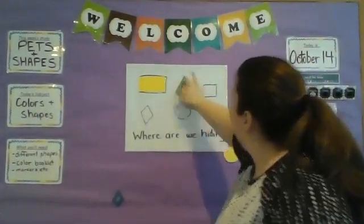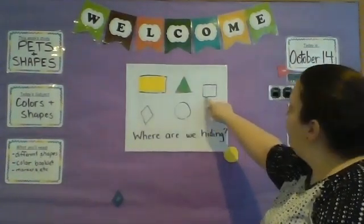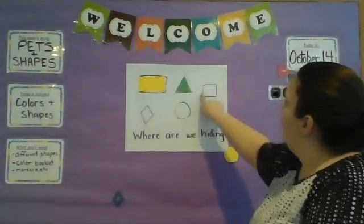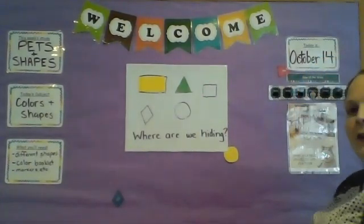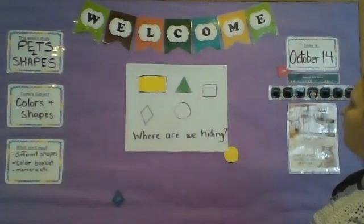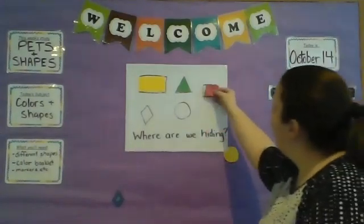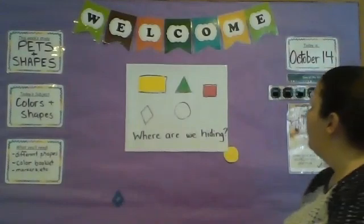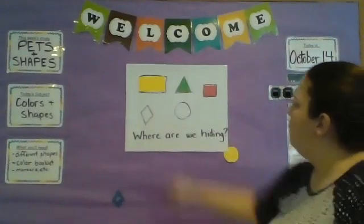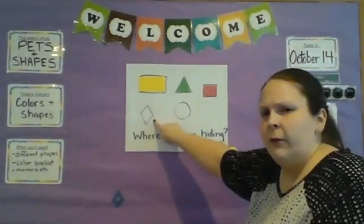Get in there — there's the green triangle! All right, next — this guy. We all know this guy. Four equal sides is a square. You guys see the square anywhere over here? Oh, good job! We found them — I should say YOU found them. I've been looking forever and I couldn't find them!